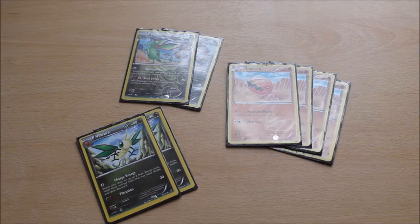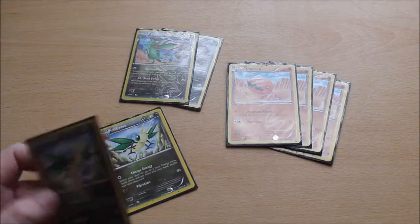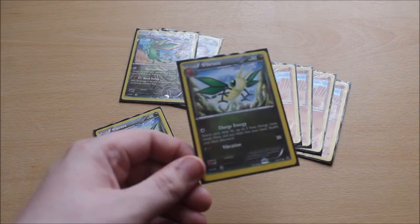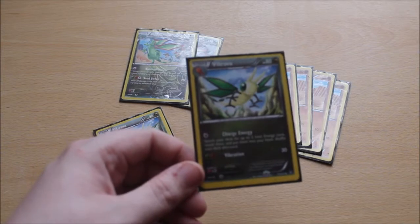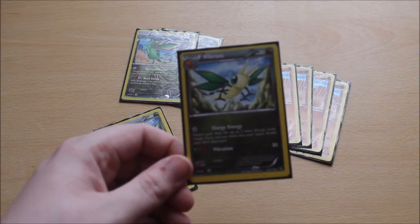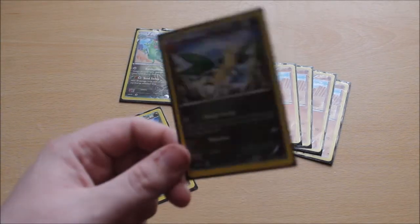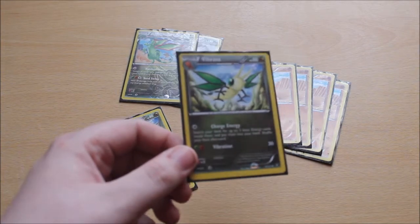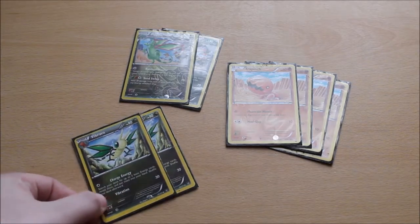Similar to the Slaking lineup, I have a 4-2-2 lineup of 4 Trapinch, 2 Vibrava, and 2 Flygon. Normally I would just run 1 Vibrava or just use the Rare Candies to get to Flygon, because Vibrava isn't as good normally. However, it has the move Charge Energy, which doesn't do any damage but acts like an ability. You can search your deck for up to 2 basic energy cards, reveal them, put them in your hand, and shuffle your deck. This lets you search out alternate energies if you don't always draw into the Double Colourless Energy regularly.